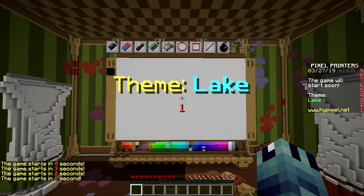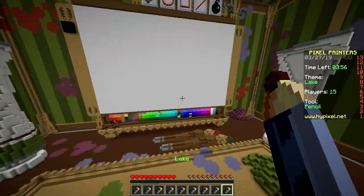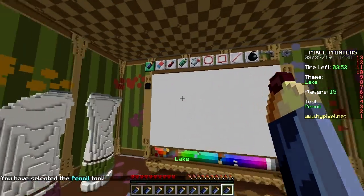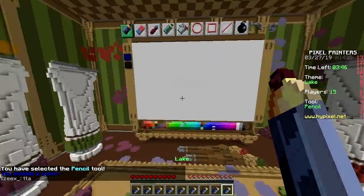Starting in 30 seconds... 10, 5, 4, 3, 2, 1 — oh no! The theme is Lake. So how does this even work? You right-click a color and left-click a tool. So we're drawing a lake — Bob Ross style!